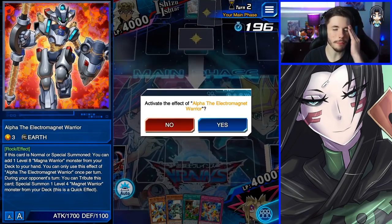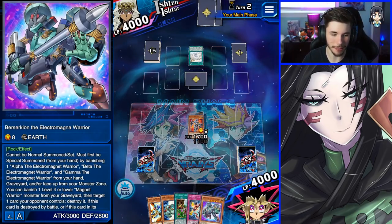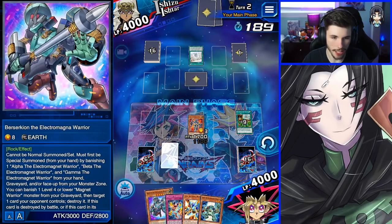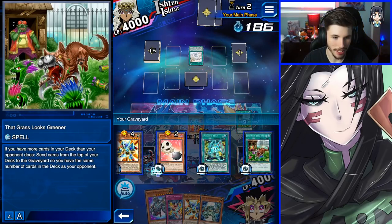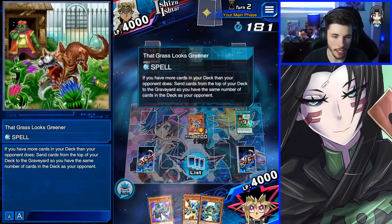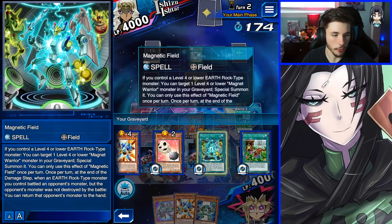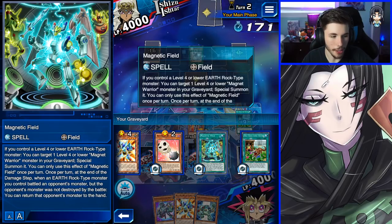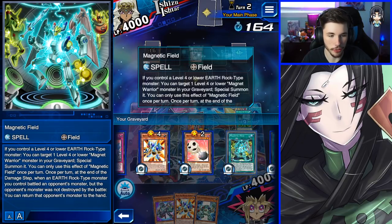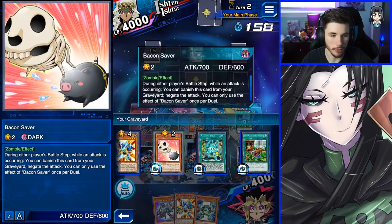We've got a really good opening hand — we should have summoned Beta first, not Alpha. Making misplays already — it's not a Wata007 video unless I make misplays. We activate Grass Looks Greener and pitch our cards. We didn't pitch Beta, but we did pitch Bacon Saver which is really nice. Also, Magnetic Field: if you control a level 4 or lower Earth Rock-type monster, you can target a level 4 or lower Magnet Warrior in the graveyard and special summon it. Once per turn, at the end of the damage step, if an Earth Rock-type monster you control battled but wasn't destroyed, you can return it to the hand.